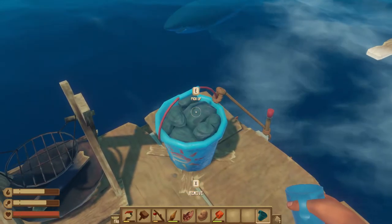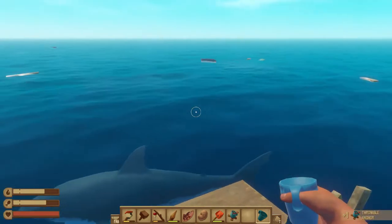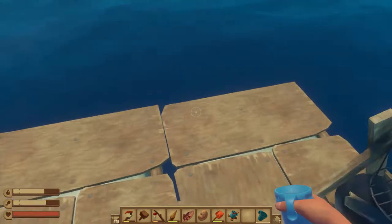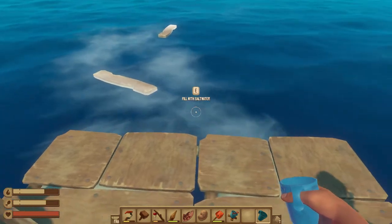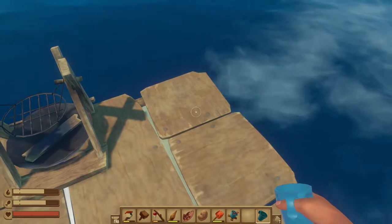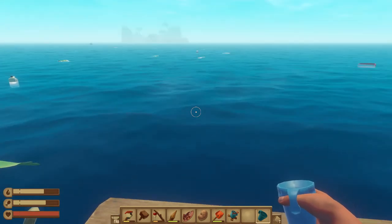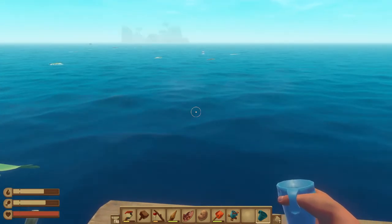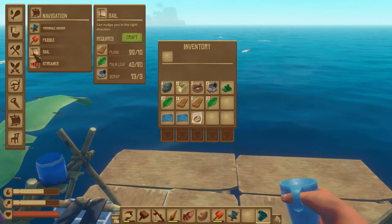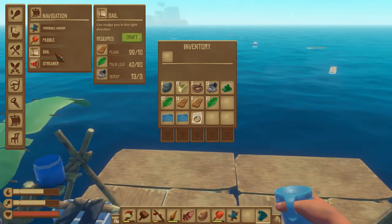I want to remove it for now — I'm not going to leave it placed until I'm ready to use it. The reason is the shark might come and destroy that foundation, and then I'd lose my anchor too. I think we have a good opportunity here to visit our first island, but first I want to see if I can craft something better than the paddle.